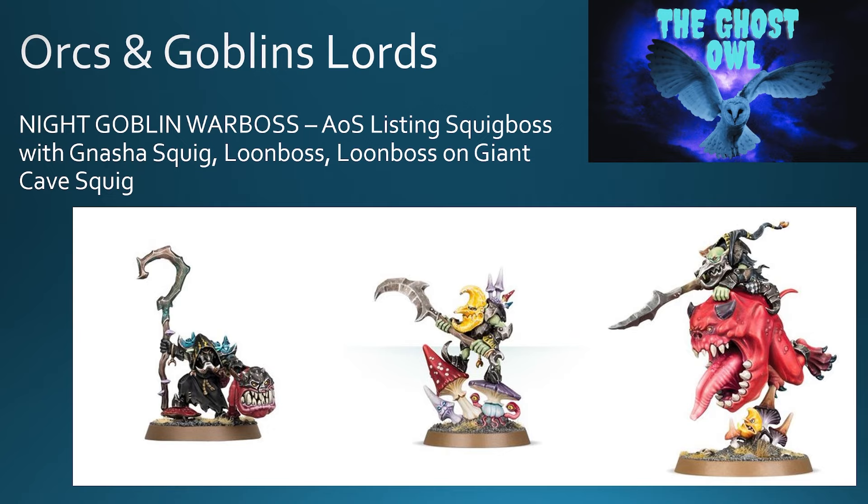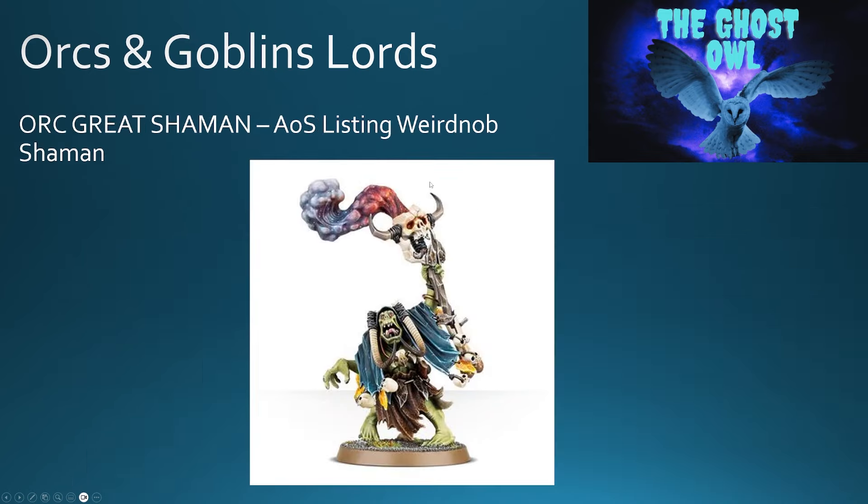Goblins actually have quite a bit of choice, and that's because in Age of Sigmar you have the Gloomspite Gits, who are essentially a Night Goblin style faction. When it comes to the Night Goblin War Boss, you've got three different options: a Squig Boss with Nasha Squig, a Loon Boss in the middle, and a Loon Boss on a Giant Cave Squig. A Giant Cave Squig was a mount option for a Night Goblin War Boss in the eighth edition army book. Night Goblins are probably in the best place overall for all of the Orcs and Goblins.